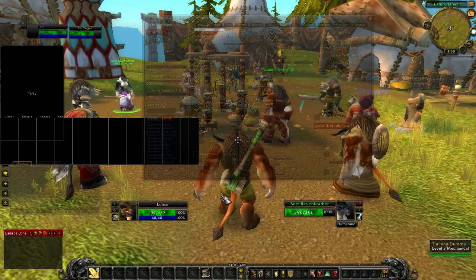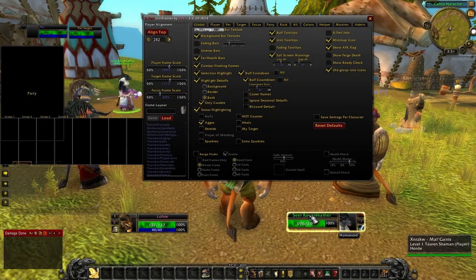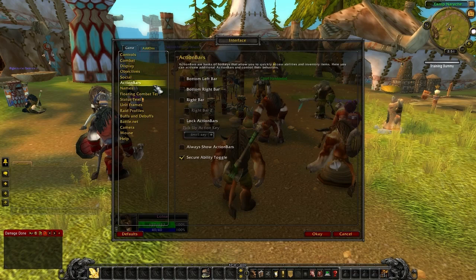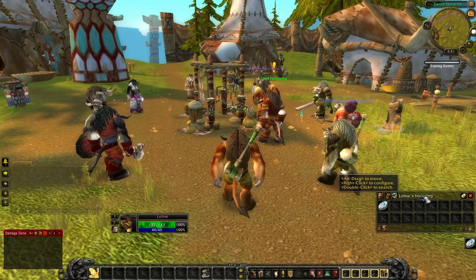Those buffs might be a little high — let me move them down just a little bit. I don't want them in the middle of the action, just close. I'm really terrible at getting things even. Also, I always go to Interface > Action Bars and unlock all of these — I don't know why they aren't unlocked by default. And I always put my Hearthstone over here. It's kind of a ritual my cousin taught me.